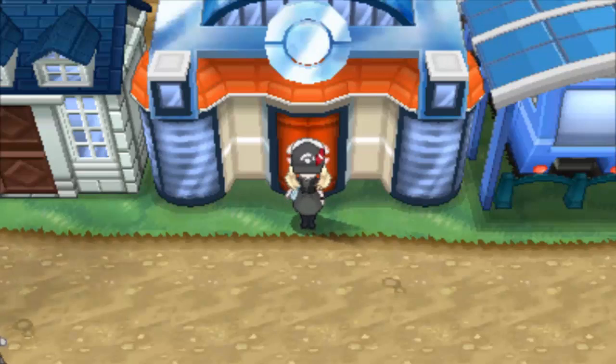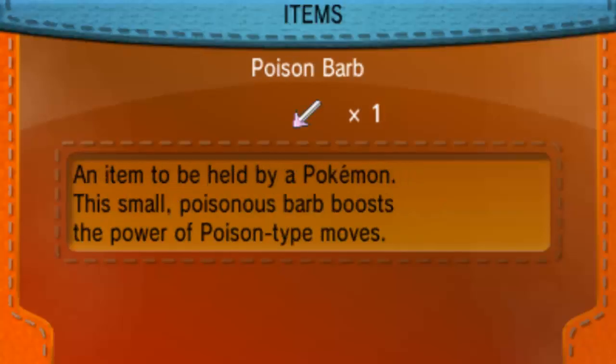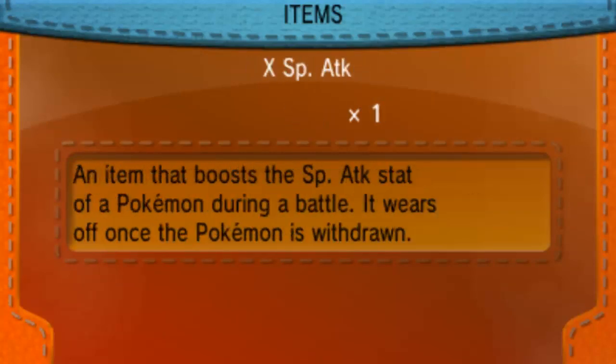The easiest way I found was flying from South Lumiose City and resetting its location, hoping for the best and running to those locations around there. I recommend buying some Max Repels before attempting this because we're going to be encountering a lot of wild Pokemon beforehand.